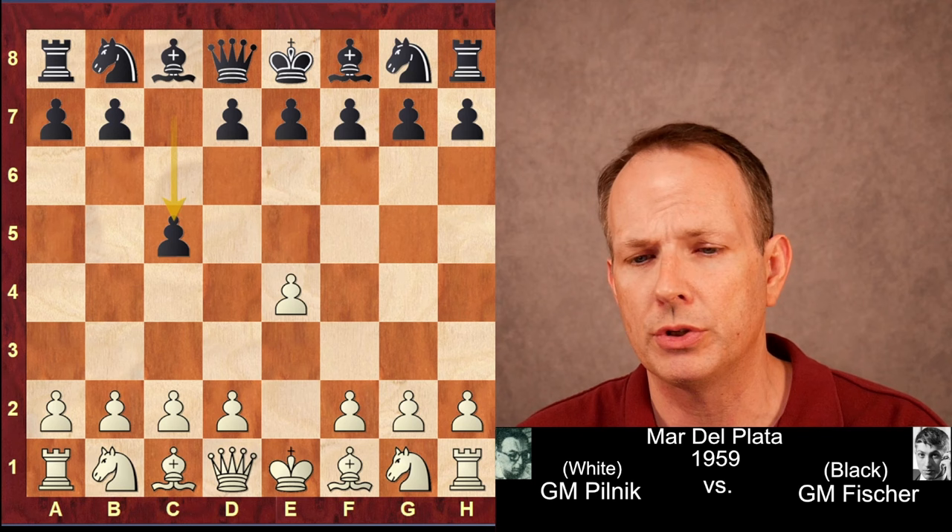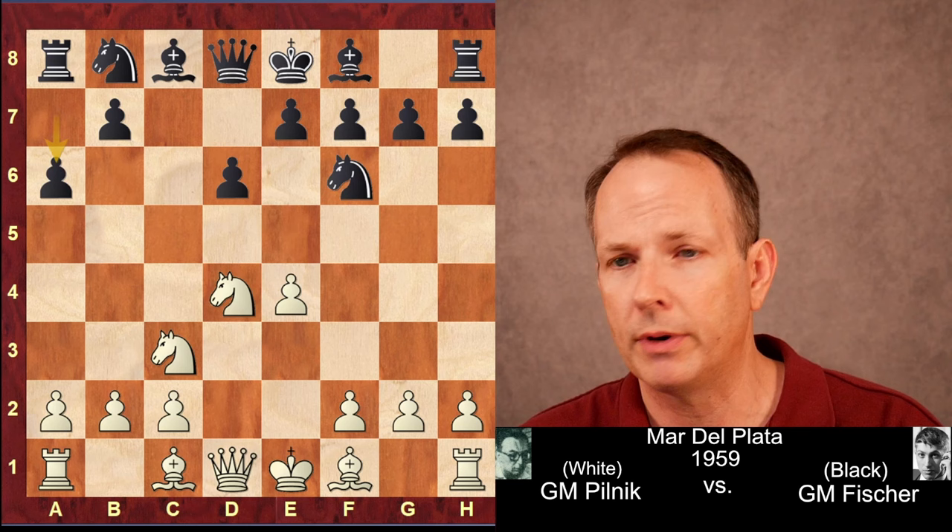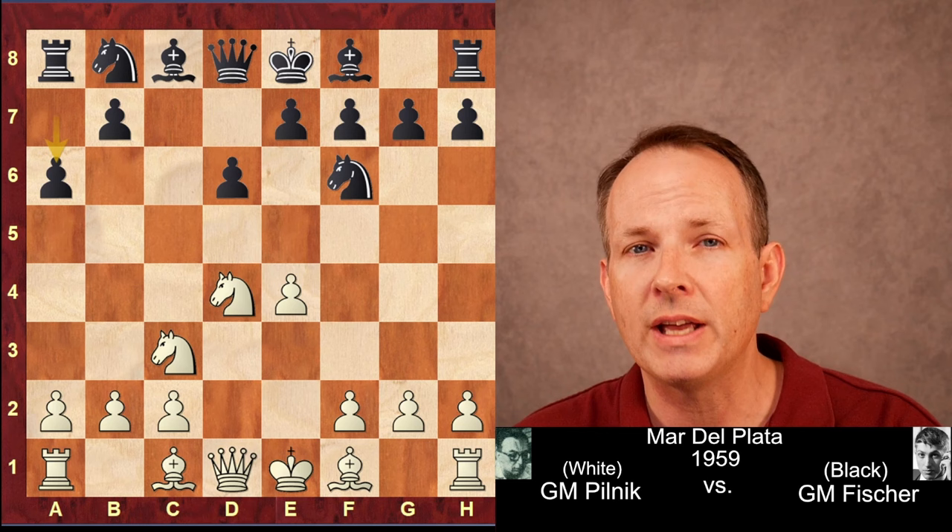E4, c5 - Fischer plays the Sicilian. Knight f3, d6, and very quickly we have the Najdorf, definitely Fischer's main opening against e4. Even to this day, probably the best opening that black can play when they really want to win with the black pieces.